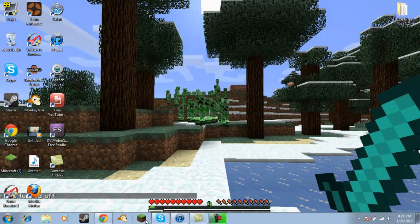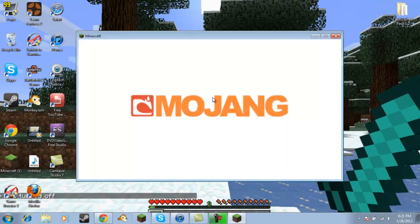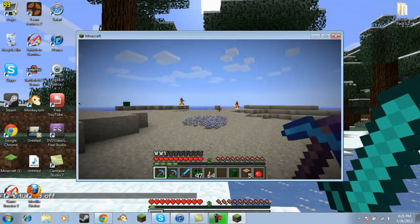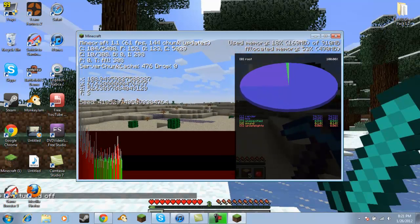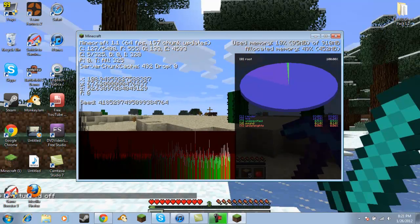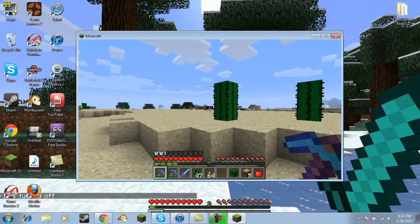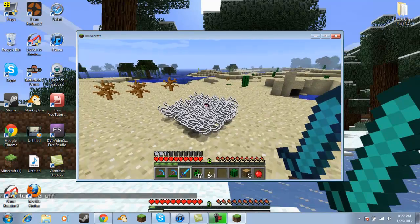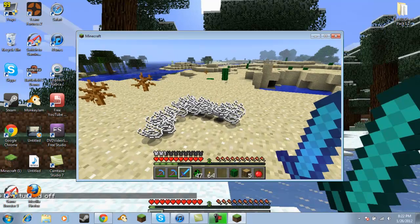So now if we go to Minecraft, log in, and go to Single Player — wow, now it's a lot faster, as you can see. Everything is on low. I've got an NPC village here. 64 FPS, steady at 60 FPS. When we kill spiders they go flying, and everything is just so much faster.